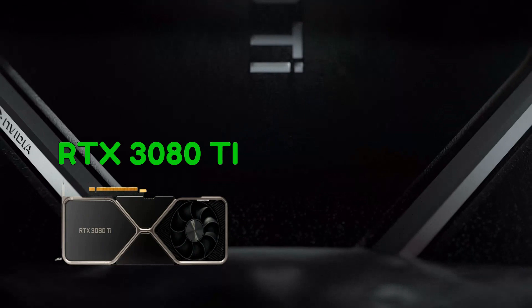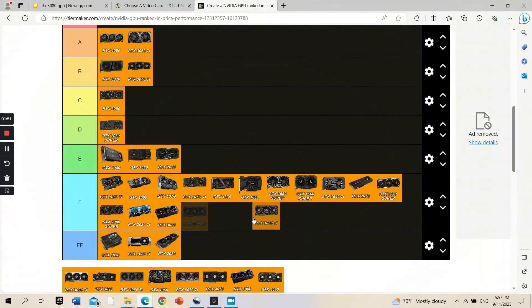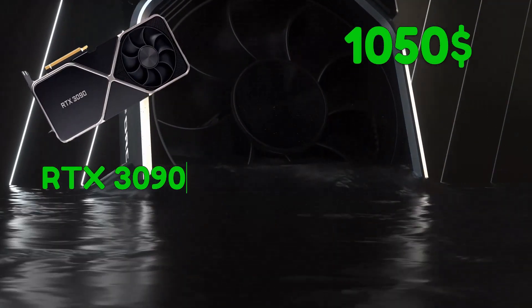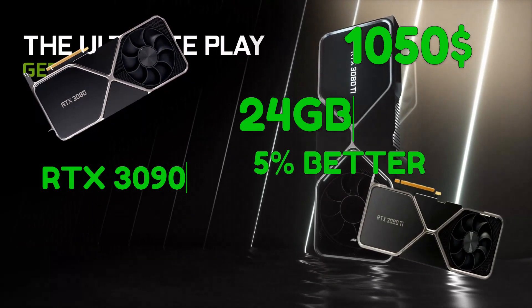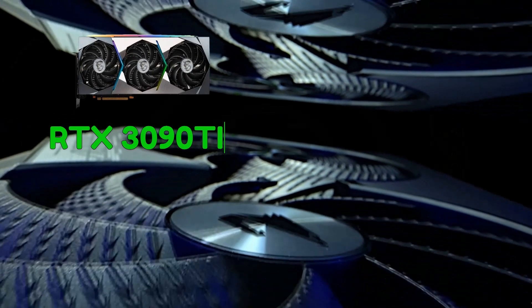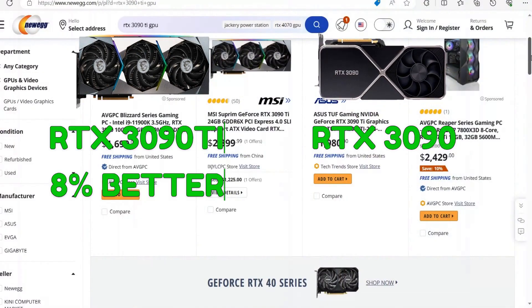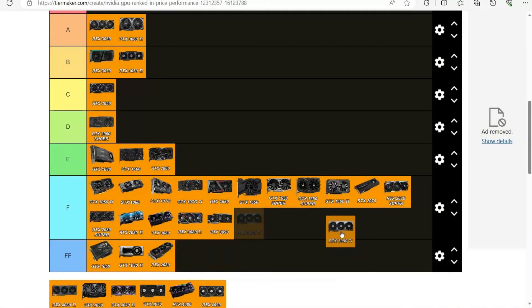Let's move on to the Ti version — the RTX 3080 Ti. Pretty much the same story: 5% better, but costs $1,000 — F tier. For just $50 more you can get double the RAM with the 3090, but honestly in the real world when playing games, it performs about 5% better than the 3080 Ti, if you are not playing at 4K. F tier for the 3090 as well. And the 3090 Ti is 8% better than the normal version, but it's around $1,500, which is stupid considering we have the newer 40 series cards. F tier.